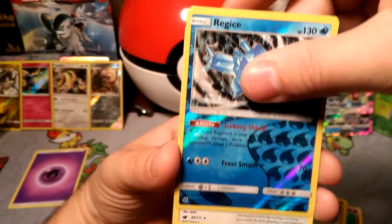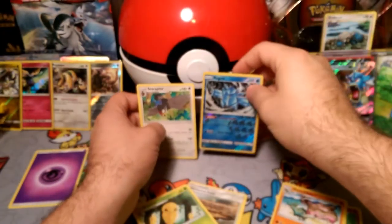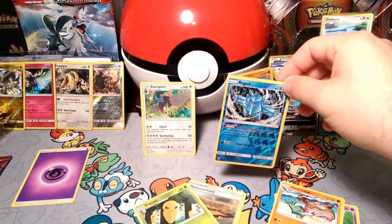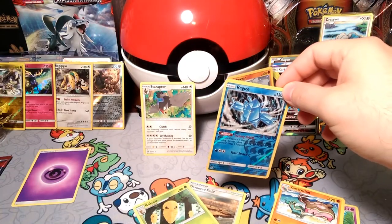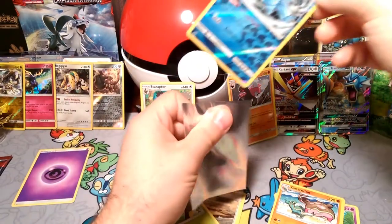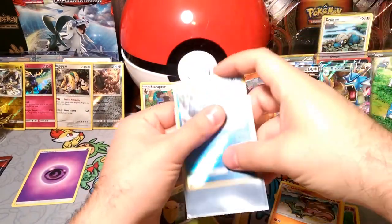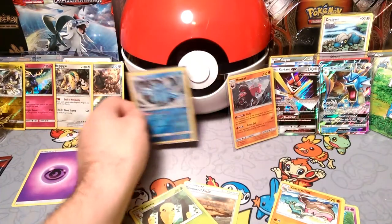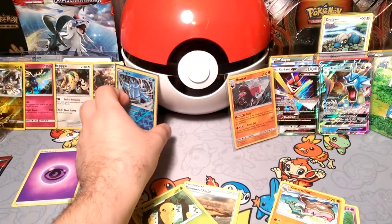Very cool! And our rare is a regular rare Star Raptor, so that's a notable pull. The Regice — go ahead and pop that in a sleeve and add it to our wall invasion here. We'll put it over here.